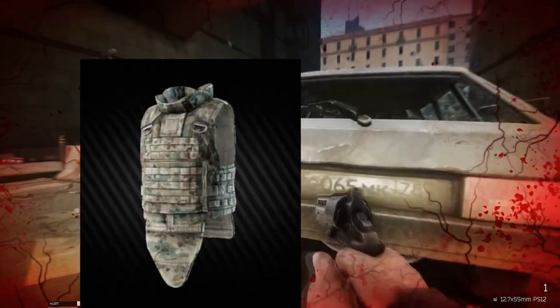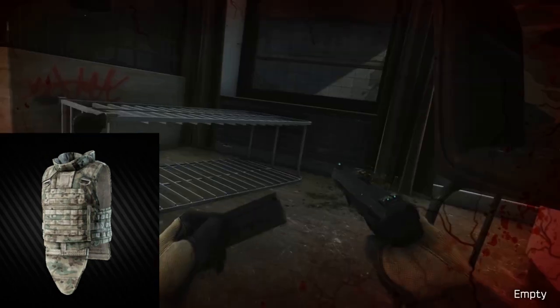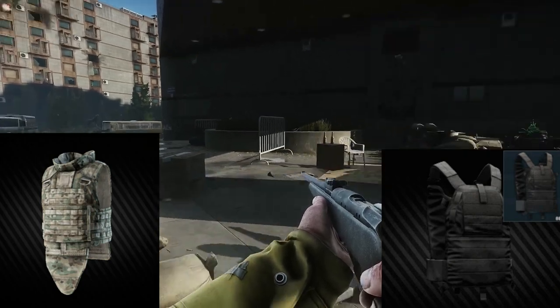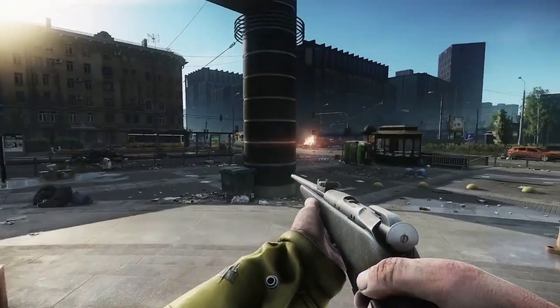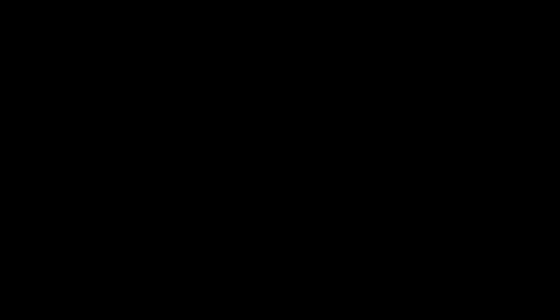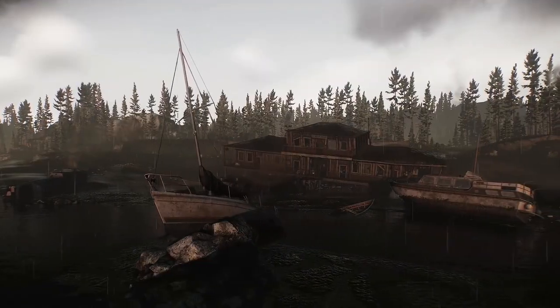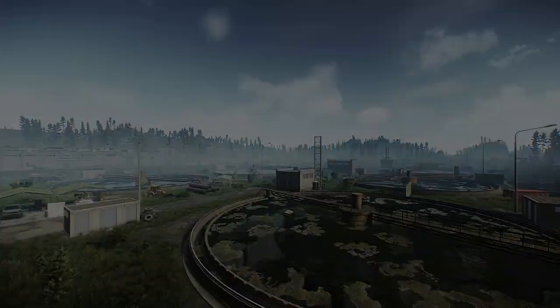Ultimately, armors with better all-round protection should skyrocket in price, while plate carriers with no soft armor around the plate should become cheap as chips, because the protected area will be reduced by 50% or more. This realistic hitbox will surely bring about some changes to gameplay, but I'm not sure some are intended. Overall, I identify four general groups of players, so let's talk about how each is going to be affected.